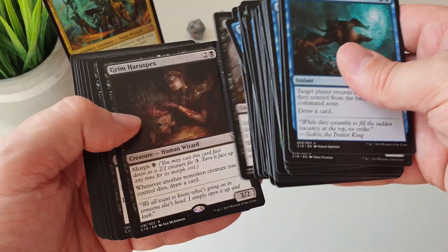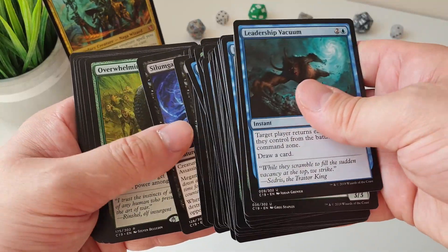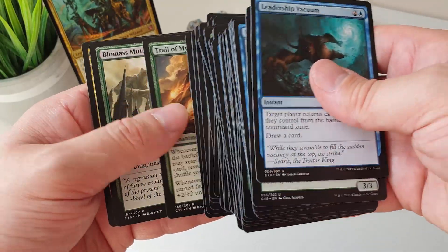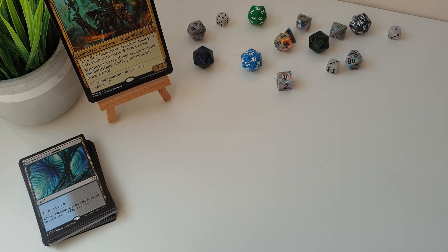Atzocan Seer is in here as well for more ramping! Trail of Mystery is a cool include — another enchantment that buffs up Morph cards. It's not an actual flip card like werewolves on Innistrad, but it buffs your face-down creatures — you know what I mean!